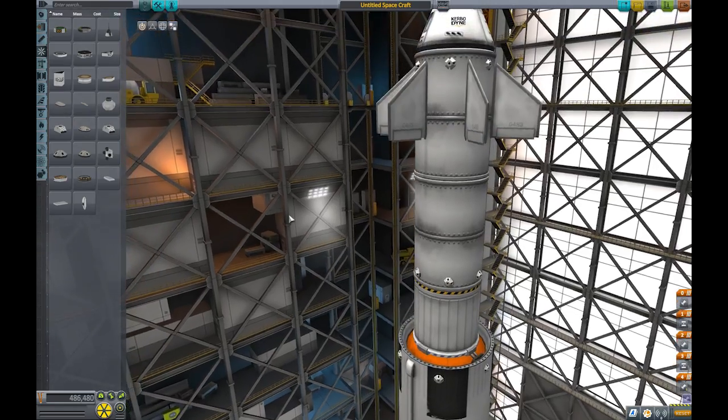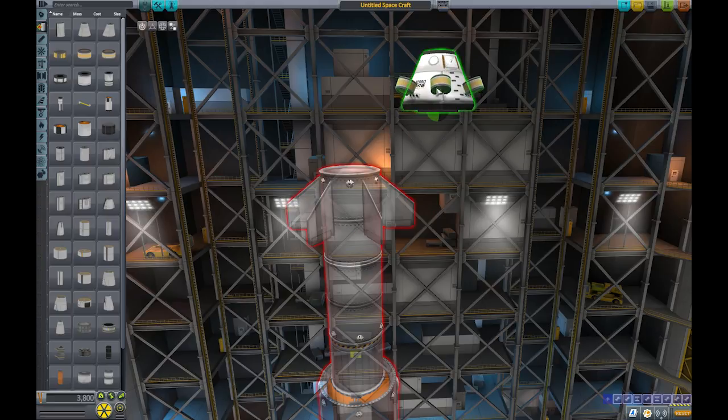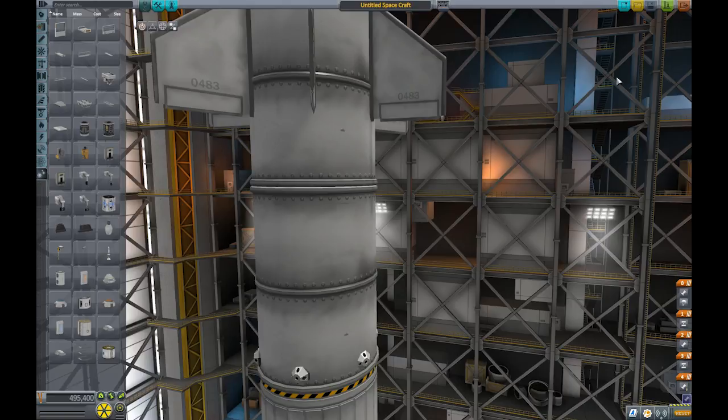Where are they? Yeah, perfect. Oh wait, we need RCS fuel. Gonna stick it on the side. That might not be good for re-entry. Alright, well, we're ready to go. So let's go.